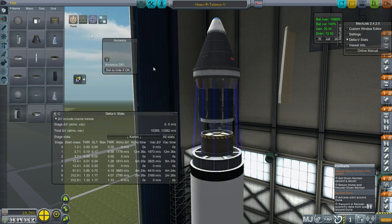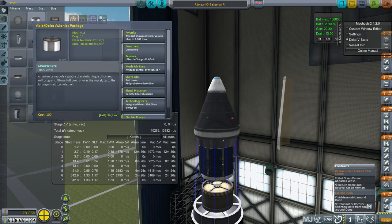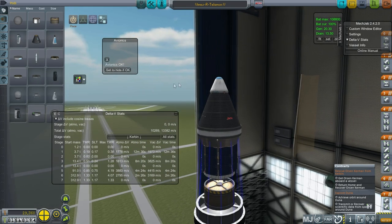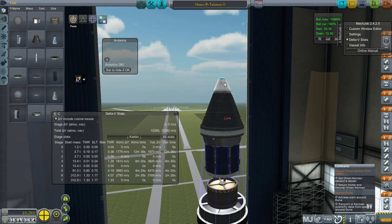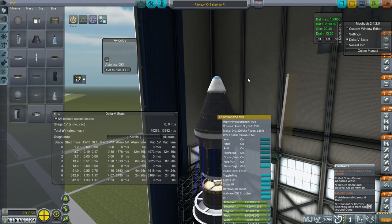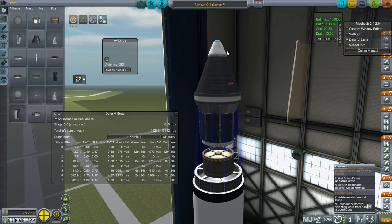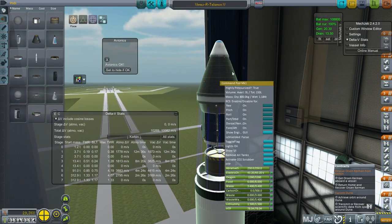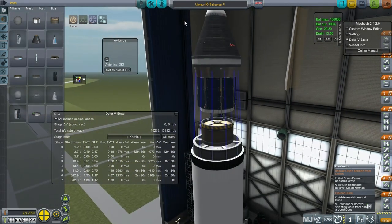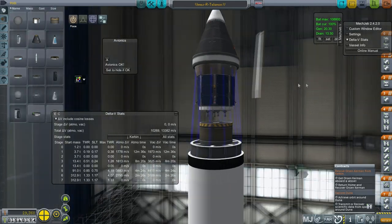We have to use the Agena avionics because of the electric charge draw, which is four times less than that of the Able Delta Avionics package. And if we're going to use the Agena one, we can't put the Able Delta on top because it's not useful and it's going to have its electric charge draw. We also had that heat conduction problem, so now we're testing whether the parachute was conducting heat to the capsule to an unacceptable degree. The parachute is now connected directly to the command pod without the Able Delta Avionics package in between, and we don't have any other antennae on the pod itself, though we do have antennae on the service module.